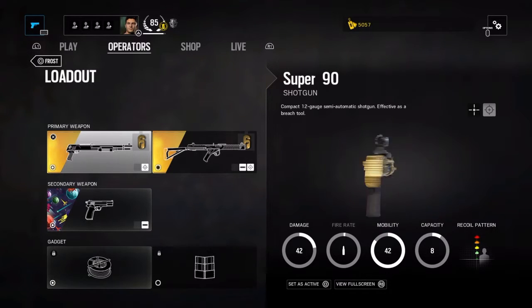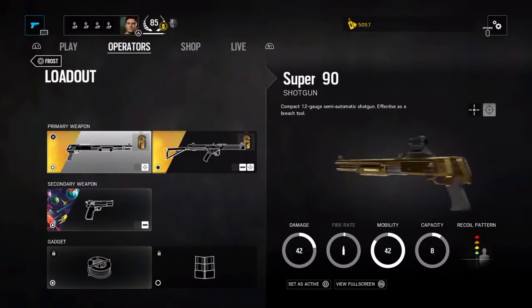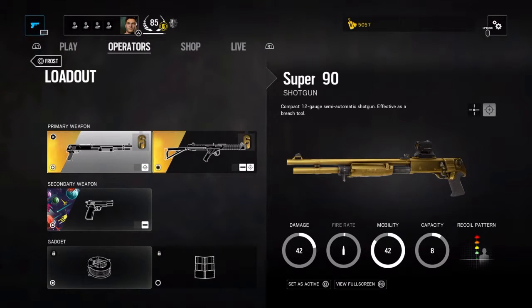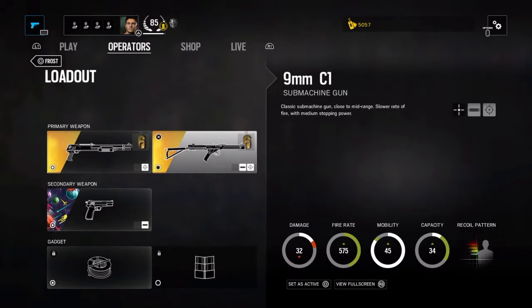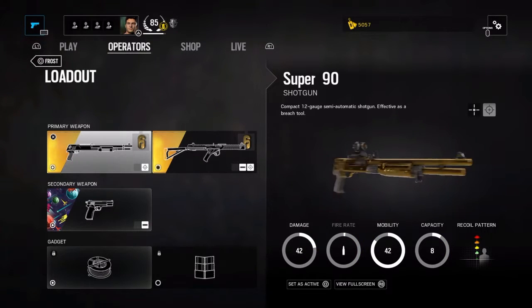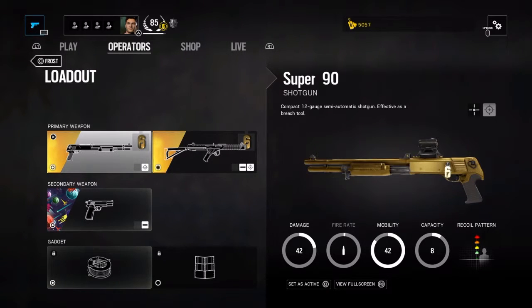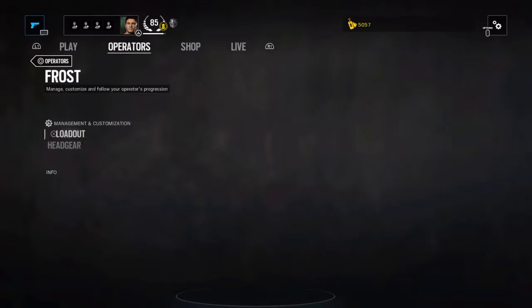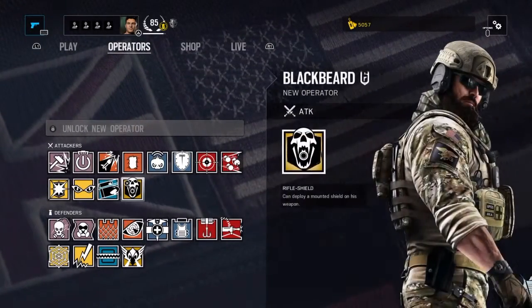This gun is called the absolute demolisher — it's a wrecking ball. The 9mm C1 is pretty good actually. The Super 90 was OP and then they patched it, thankfully. But today it's not about those, it is about these guys.